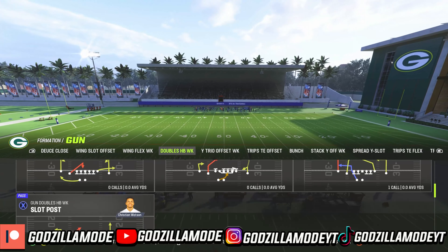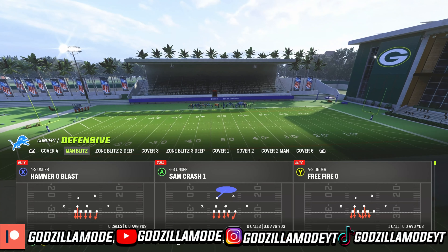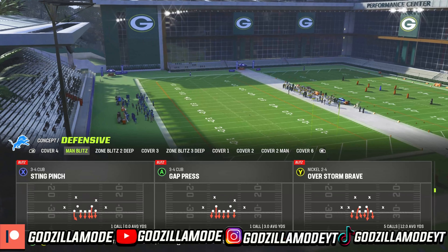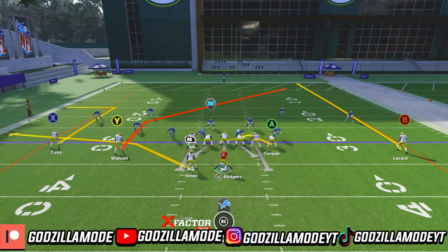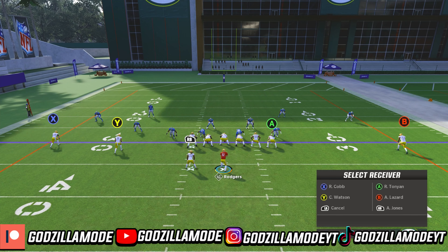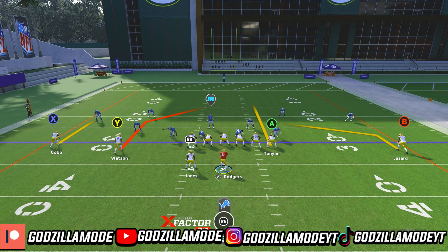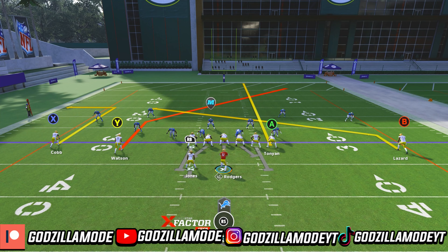Let's go ahead and come out and play Slot Post. First, let's run this play against Cover Zero, which is man coverage — the meta defense right now. Come out in a Nickel, Super Safeties Pinch right there. What you guys want to do first is put B on a slant, then motion him over to the left. You can either block your tight end or leave him on the route. Then block your halfback to pick up the blitz — ID the blitzer and it's going to help you pick up the blitz.